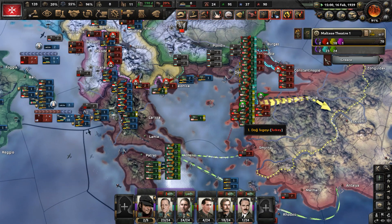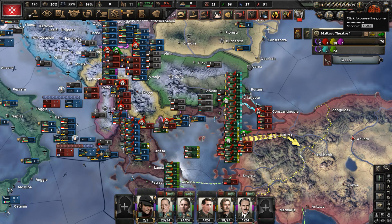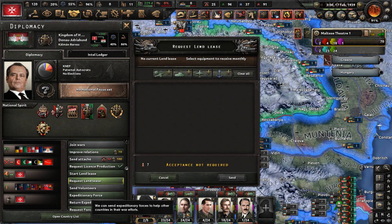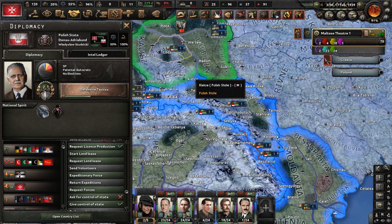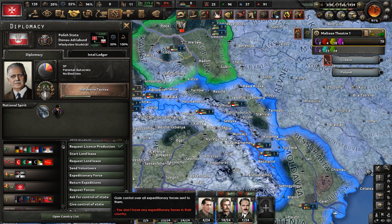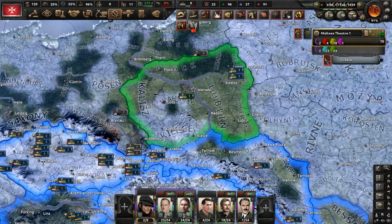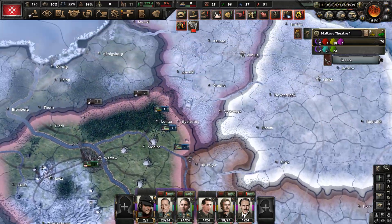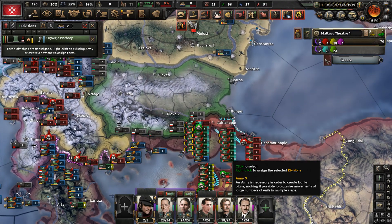There are some naval battles going on in the Adriatic. We need more troops from Hungary — can Hungary provide any divisions? None. The Polish state has a couple, and you have volunteers from Germany, but they're just sitting in Poland watching Lithuania. Move these units down to help the 5th Army, which has basically been destroyed — only one division remaining in the 5th Army, defending Belgrade.